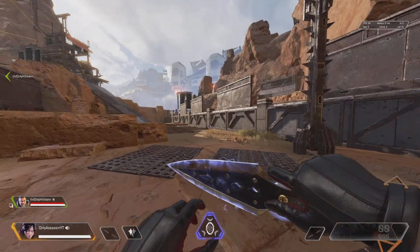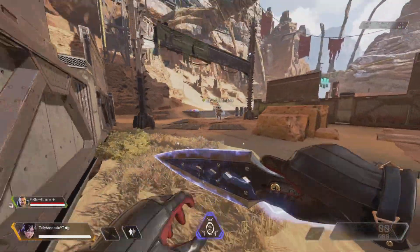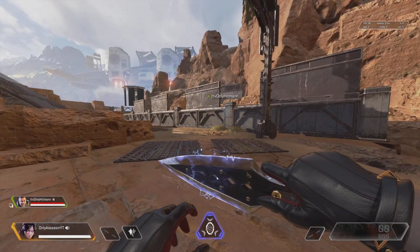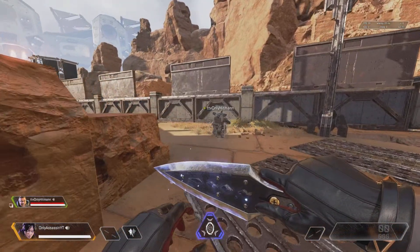We're going to break it down. We're going to slide jump into the wall and climb. There we go. Keep doing that. Come over here. Do that like two more times. Slide jump into the wall and climb.